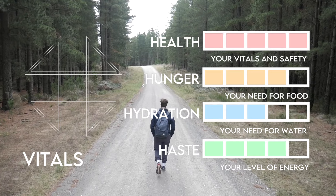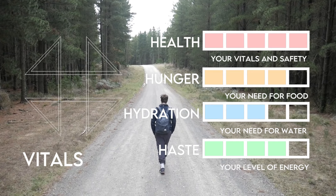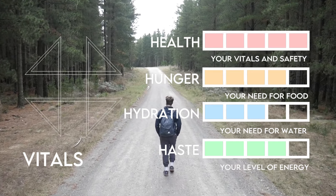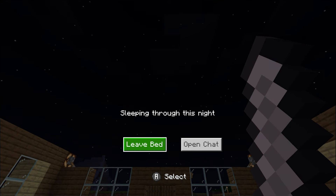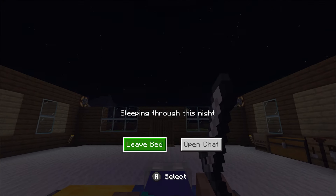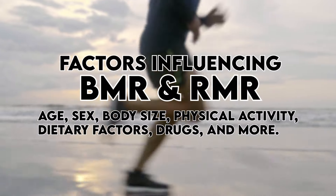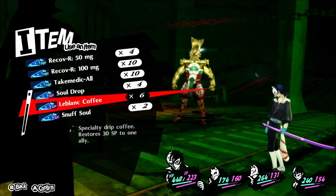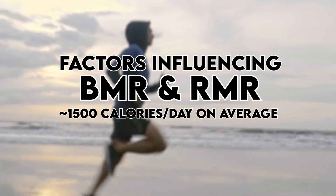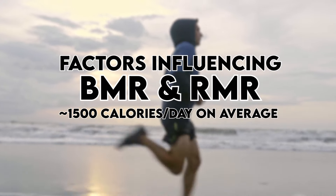Energy is needed by all characters to function. However, some builds have slightly higher or lower BMR and RMR, which are basal metabolic rate and resting metabolic rate — or the amount of energy your body needs to perform basic tasks like breathing, and the amount of energy your body needs to function while at rest, respectively. These vary on different factors like age, sex, or consumable items like drugs. Most human builds vary on average, but a human player's BMR will be around 1500 calories a day.